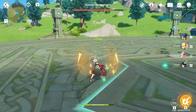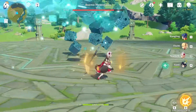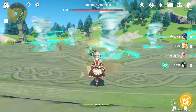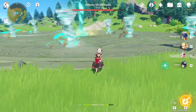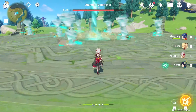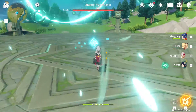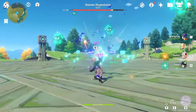Just like the other hypostasis, every time it uses a move you have a little window to deal damage — some windows are bigger than others. For the tornado move, I like to go to the outside of the arena. None of the tornadoes leave the arena, and about halfway through you can start running back in because it's going to drop and give you a damage window.